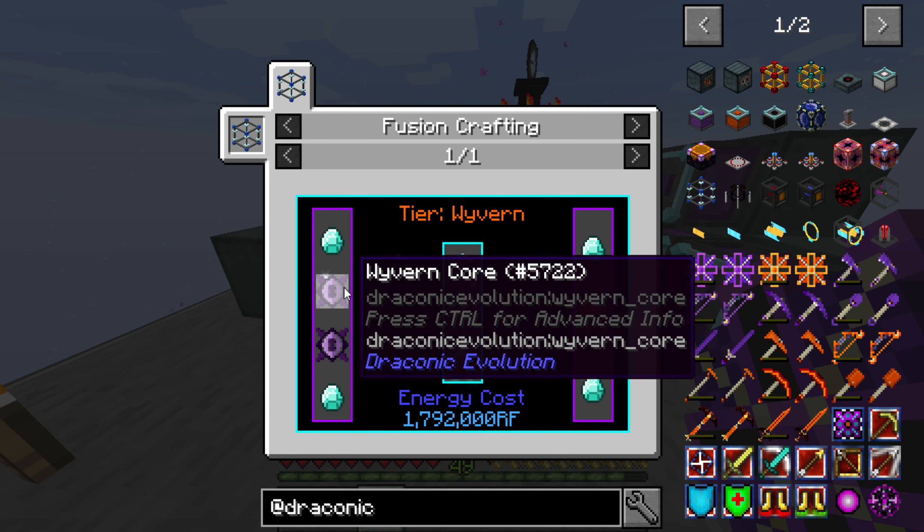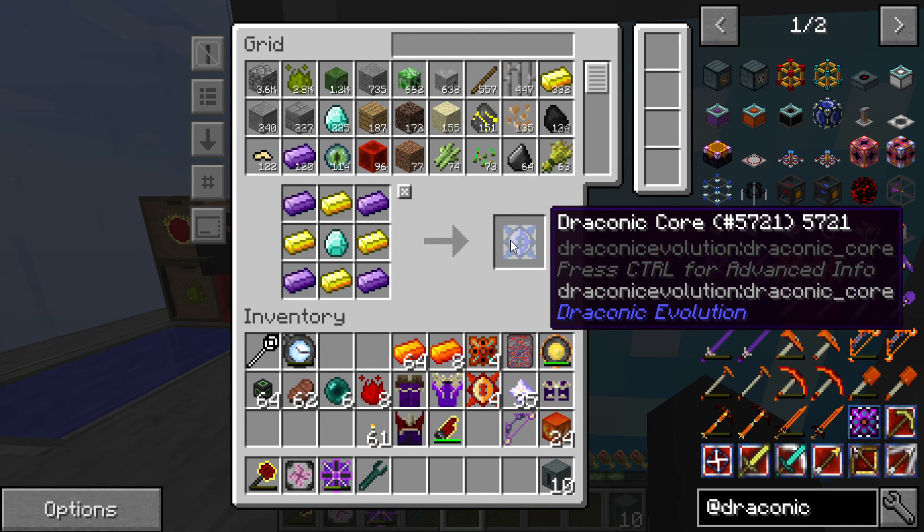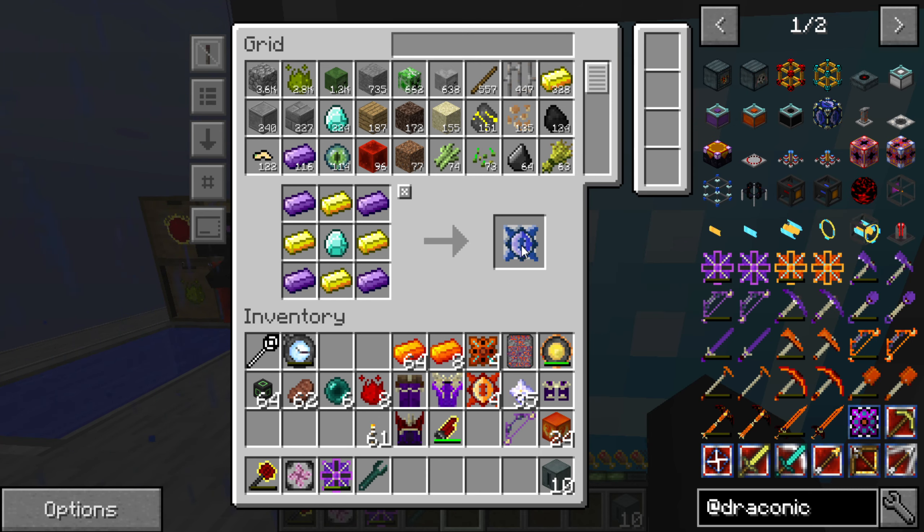In today's video we're actually going to be upgrading our draconic injectors. We're gonna need two wyvern injector things, so that's going to be 28 wyvern cores total — I believe yeah, for a total of 14. It's four per one wyvern core and we need 28, so it's going to be 28 times four — oh my god, 28 times four is going to be 112.